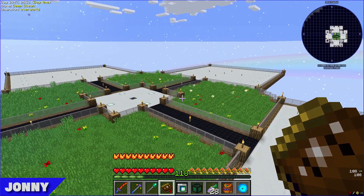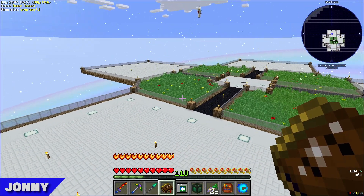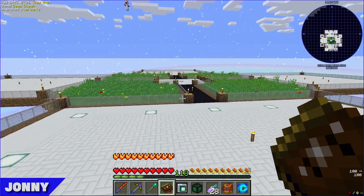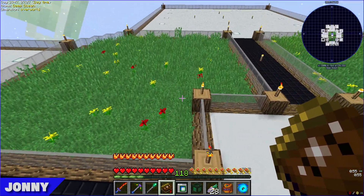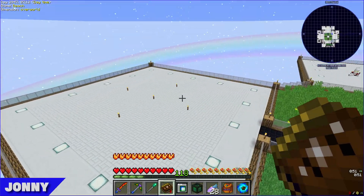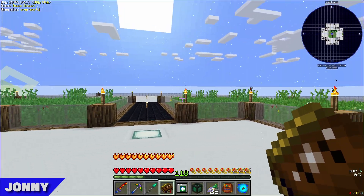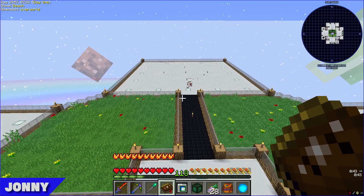We wanted somewhere to actually get started on Astral, so we figured up high was good because Astral Sorcery is quite dependent on starlight. We thought we'd try a bit of a different flavor with some stained glass and fill it in with some grass, just to make it look a bit more outdoorsy rather than just floating white islands.